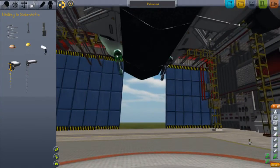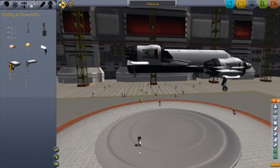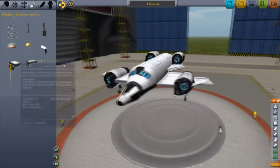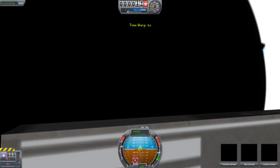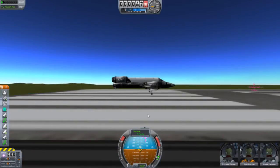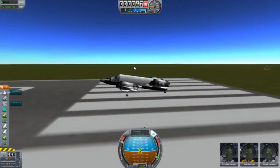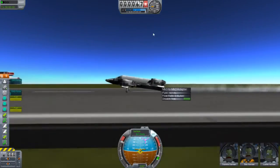Alright, there we go. Hopefully it doesn't scrape on the ground — I have to be cautious about that. So we're going to save that. We have Bob Kerman and he's in the middle. Okay, so if we go fast enough with this aircraft, it will start lifting up — just like now.